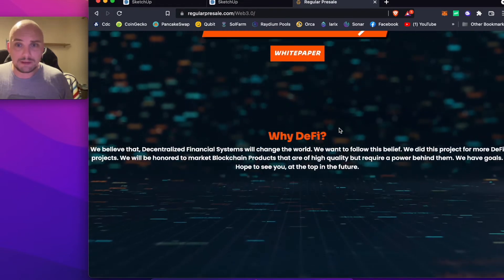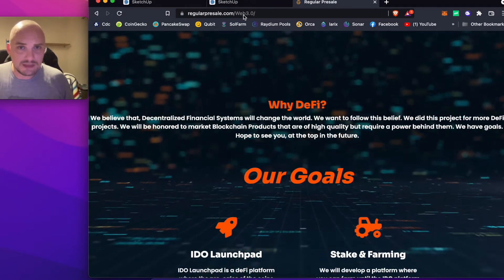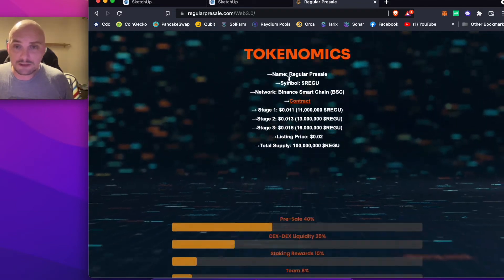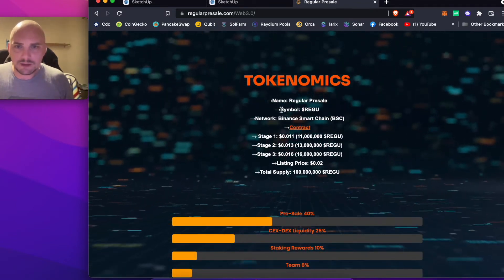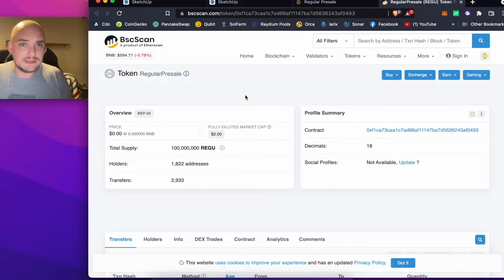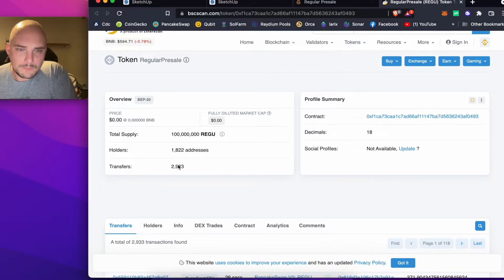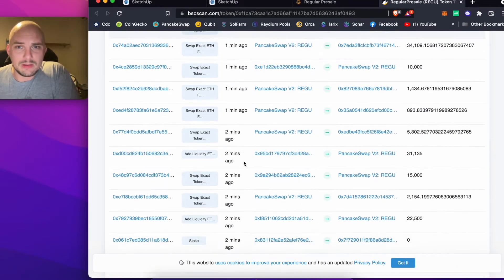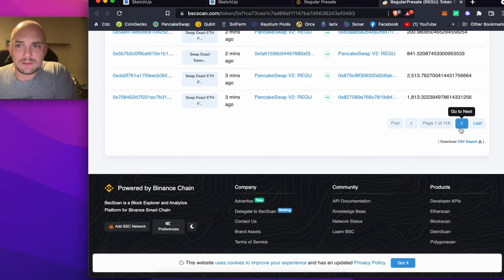If you want to get it on PancakeSwap, go to regularpresale.com/web3.0 and down here you'll find the contract for it under tokenomics. If you click on that, it'll take you to the BSC scan account where you can see all the details. We've currently got 1,822 addresses and almost 3,000 transfers so far.